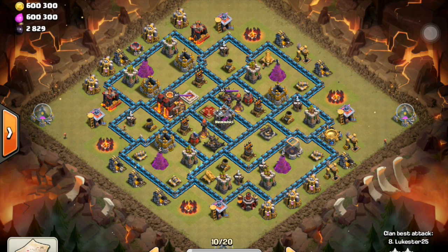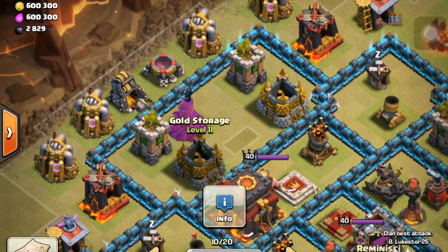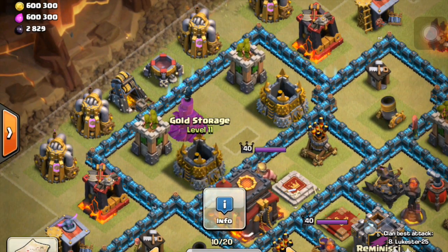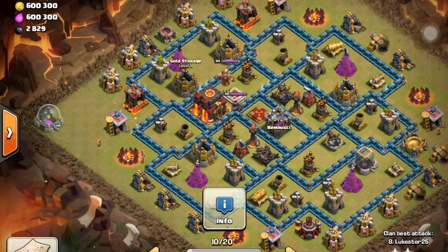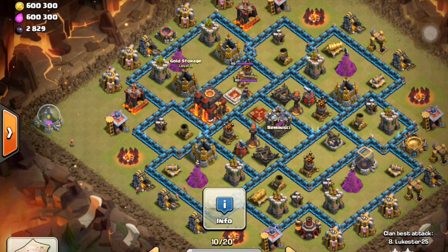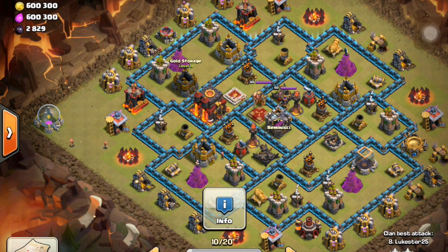It's always good to scout the base in the beginning. You can see right here there is an empty spot, and so it would be a great place to do a lure. It's typically good to not drop your high hit point troop there first. So Lukester wisely puts an archer there, because there's usually a double bomb or a giant bomb, and you know there's going to be a hidden tesla there — but he uses that as the lure.